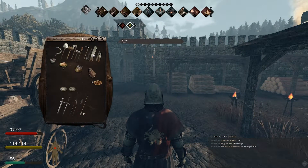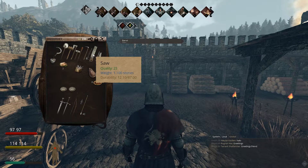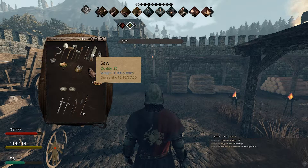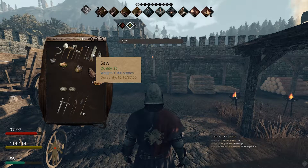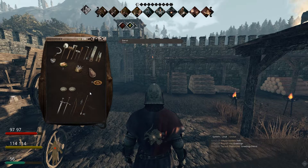So item quality — what is it? When you craft, pick up, or gather anything, it is going to have a quality. Can you see that in the green? My saw is quality 25. Now quality also determines durability. Because my saw is quality 25, it has a maximum durability of 87. The maximum it can go up to is 200 — that is what a quality 100 saw would be, with a durability of 200, and it would give a lot of uses. Quality really does determine durability.